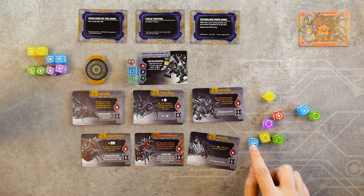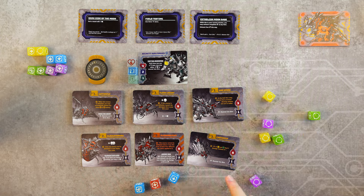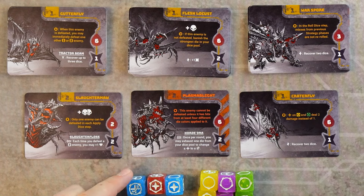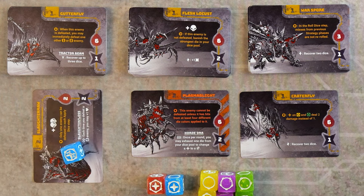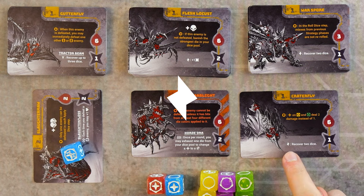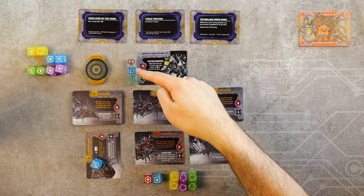Finally, it's time to apply hits. Hits are applied one at a time in any order and you are not required to apply all rolled hits. Rotate any defeated enemies sideways to track their status. Each time a die is applied, check to see if the state of play has changed — for instance, if you defeat an enemy with a during effect, that effect ends immediately. If the enemy has the instant reward symbol, you gain the reward immediately on defeat; gaining any reward is optional unless otherwise stated.